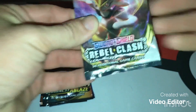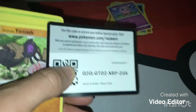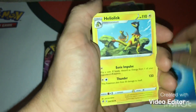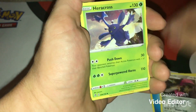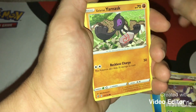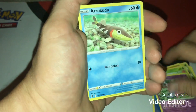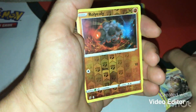Sword and Shield Rebel Clash - let's see what we can get out of this one. Code card. We get four Water Energy, Heliolisk, Dual Blade Heracross, Grapploct, Applin, Heatmor, Raboot, Galarian Meowth, Rolycoly, and a Rotom Phone.